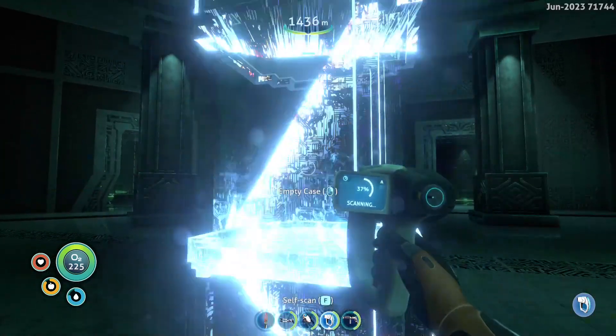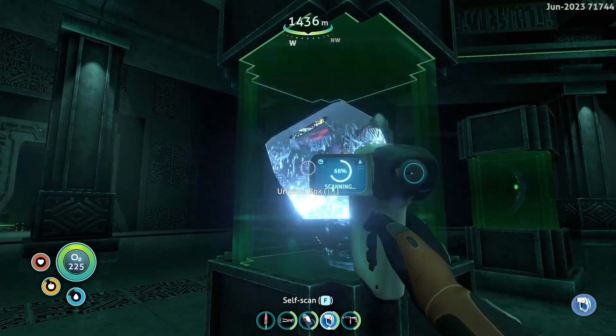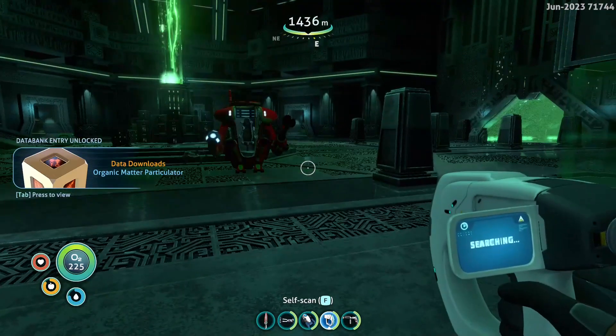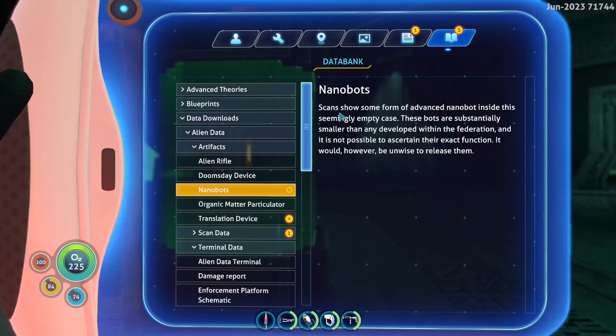There were nanobots in that quote-unquote empty container: 'Scans show some form of advanced nanobots inside the seemingly empty case. These bots are substantially smaller than any developed within the federation and it is not possible to ascertain their exact function. It would be unwise to release them.' We're gonna release them. Translation device: 'This device stores linguistics data for over a thousand different languages. The core of the device may allow alien text to be read and translated.' Analysis reveals ancient Earth languages and the term 'CNN Live' appears many times. The device is configured to translate into the designers' language - it will not work the other way around.